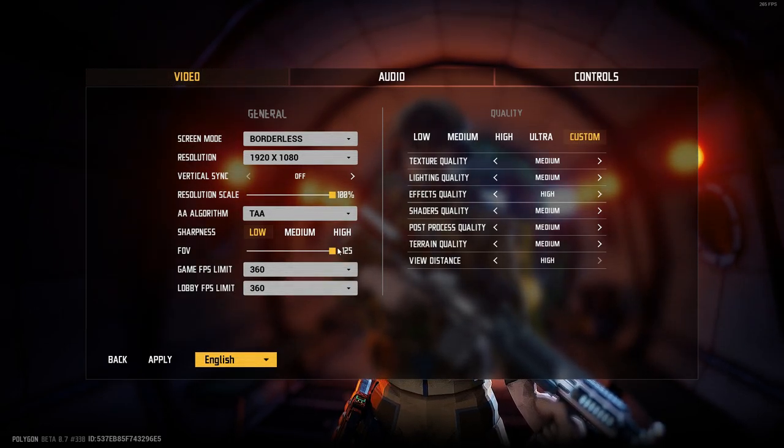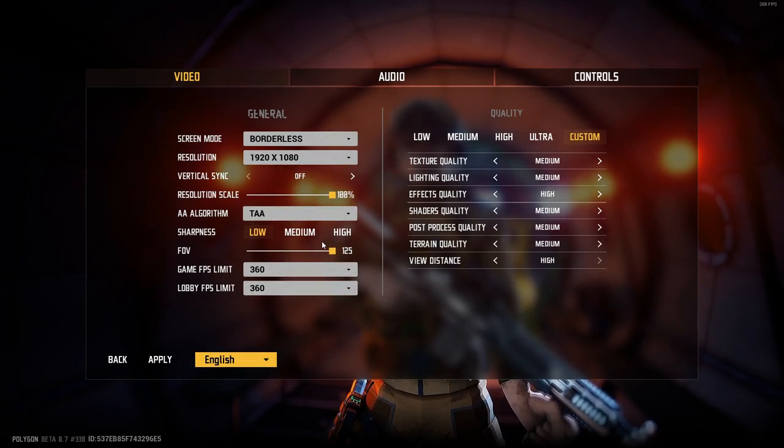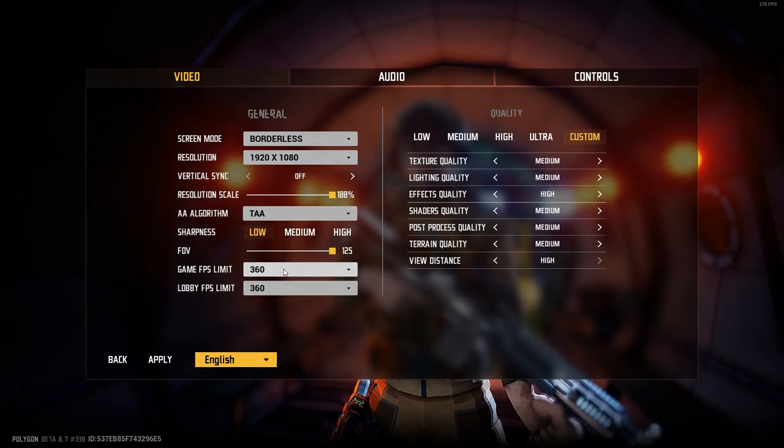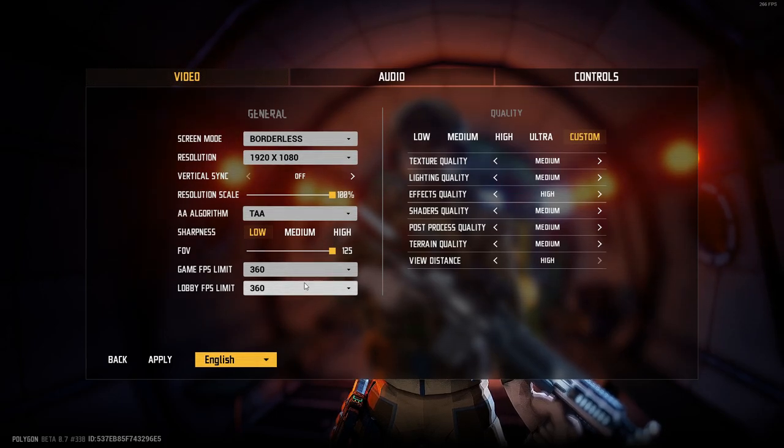Field of view 125. Most people have it on normal, which I would say is the best. I just like field of view on the highest possible because it makes me feel faster - it makes the movement feel faster. Game and lobby FPS: 360.